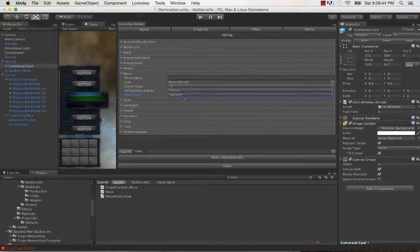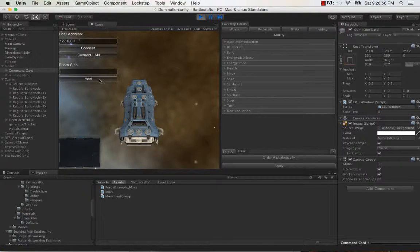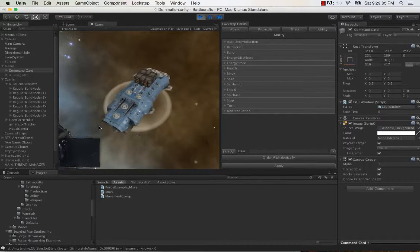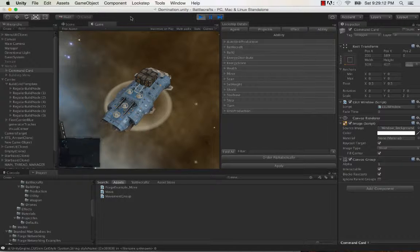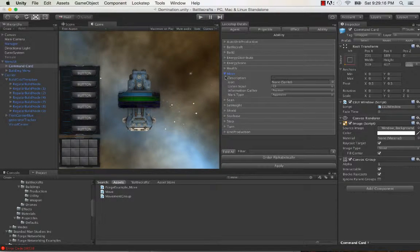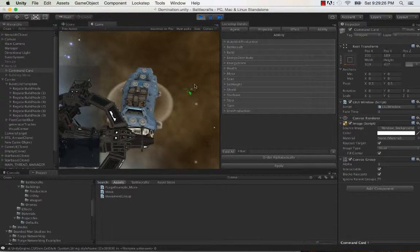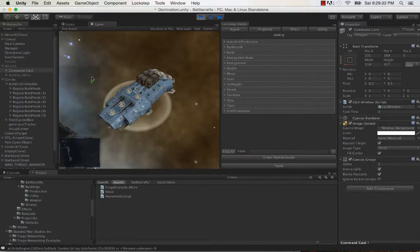Here's a little example of the database system in action. As you can see, the data item for the move ability has the marker type set to aggressive, and that means that the marker for move will be red — because red symbolizes aggression. I'm going to get out of runtime, go back to editing the move ability data item, and set this to friendly. Now, soon the marker type will be green, because green is the universal symbol for friendly — unless it's poison, then it's not friendly.